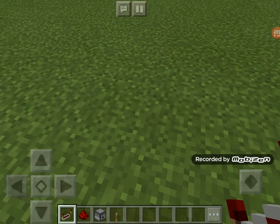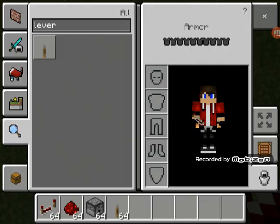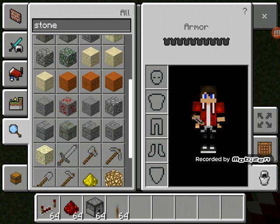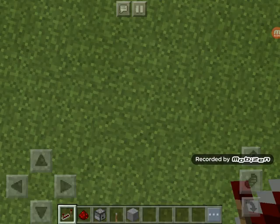Okay, for the dispenser you only need to get stone. Stone, stone, stone — get a lot of stone.